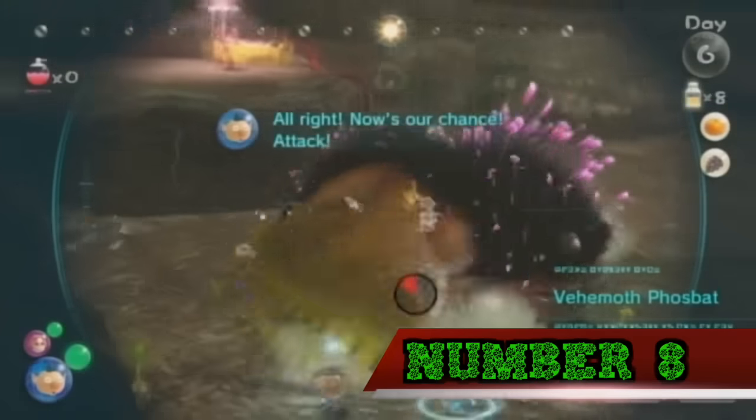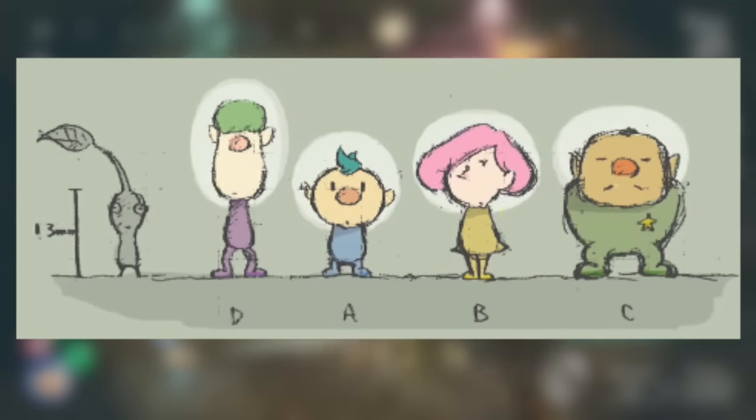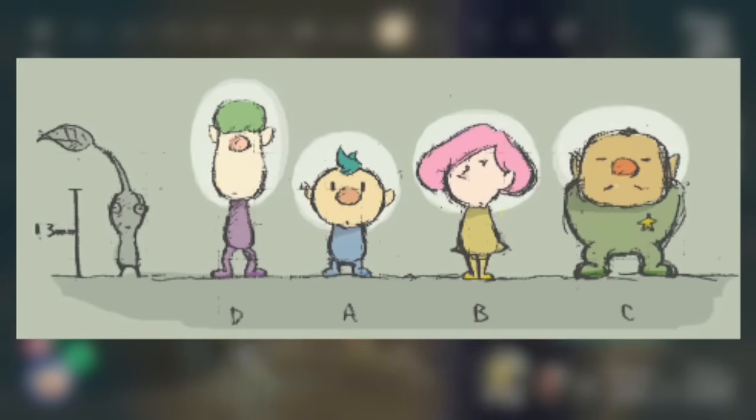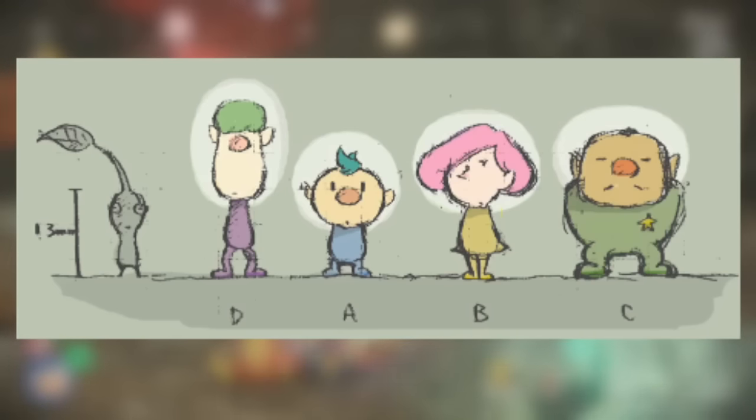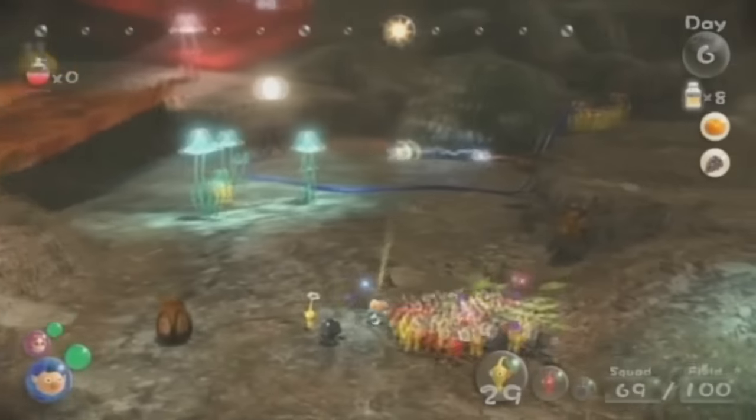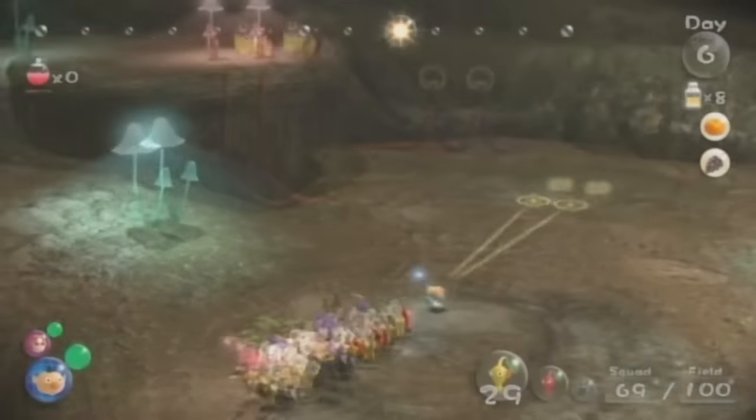Number 8. When Pikmin 3's characters were just starting to be released, there were 4 playable characters: A which became Alf, B which became Brittany, C which became Charlie, and D. Nobody knows what happened to character D, but it's speculated that because the cruise ship is named the Drake, many aspects of character D were given to the ship.